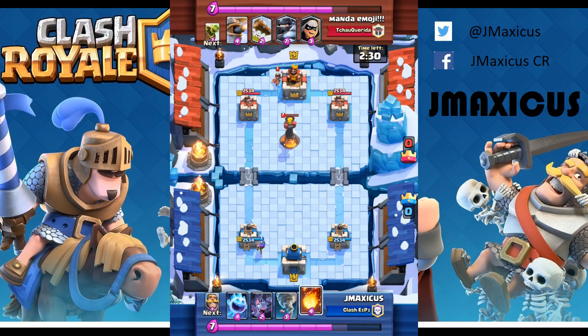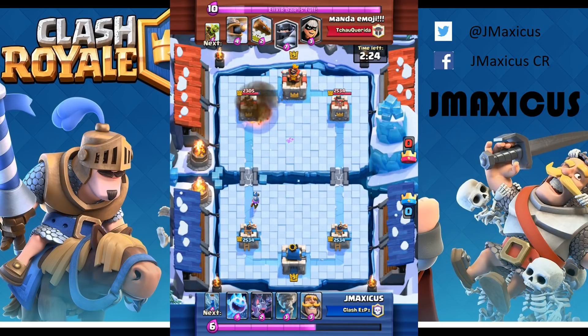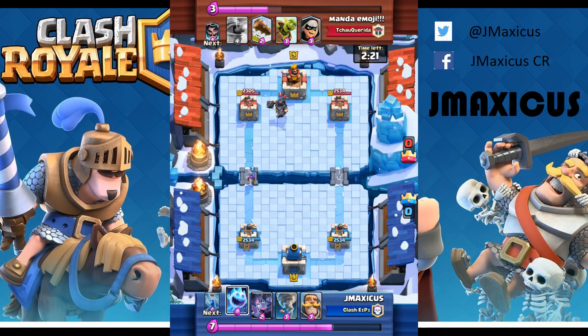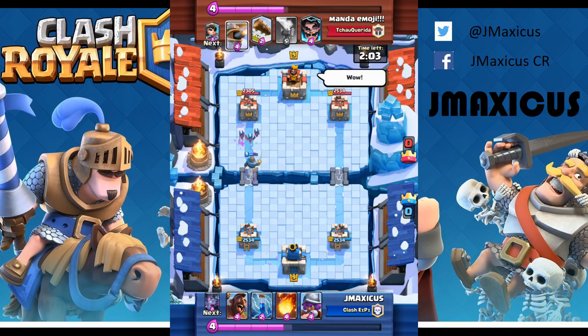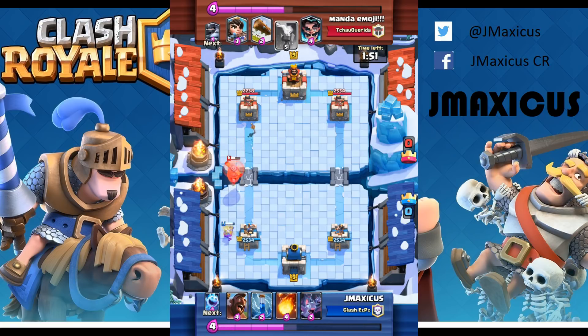He had the inferno tower so I know I'm up one elixir and able to start a musketeer push in the back. I don't really have any counter for the princess except fireball, so we're just going to fling that at her and get some damage on the tower. Then I see the mega knight — oh great, another mega knight deck with inferno tower and princess. Goblin barrel, miner, and hog — always try to activate your king tower. It is very crucial. Activating the king tower gives you so much more DPS for stopping pushes.